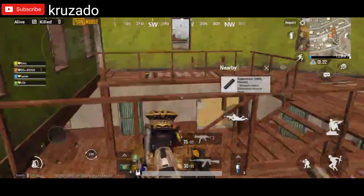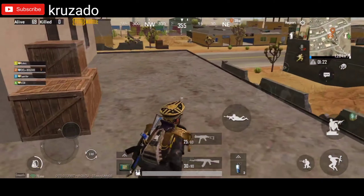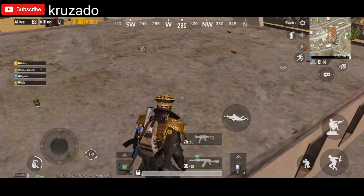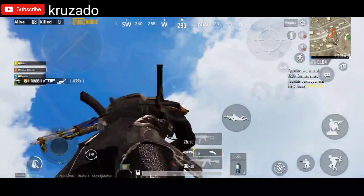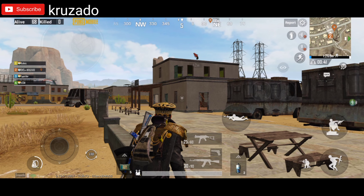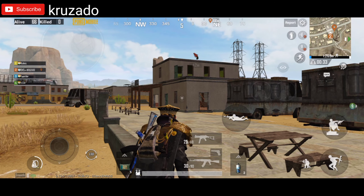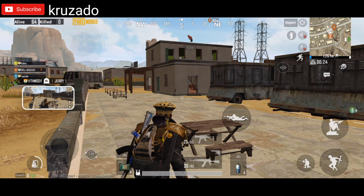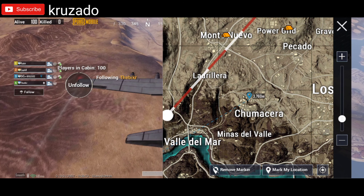Remember this building with stairs so you don't forget the place. This is 100% working. I've got two more places where the flare guns are spawned. I've marked the flare gun on top of the building so you can understand the right place to find it. Take a screenshot so you don't forget. You can use this trick when pushing rank or trying to conquer. Note: this works in room match and on the Asian server with squad.